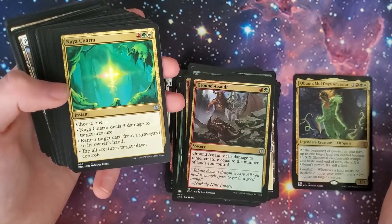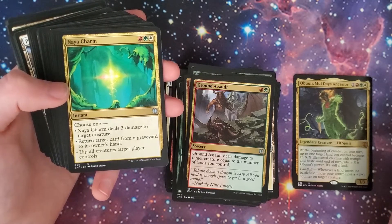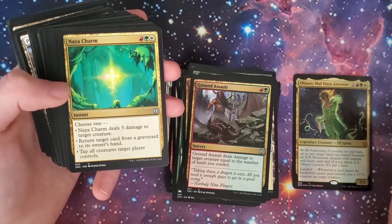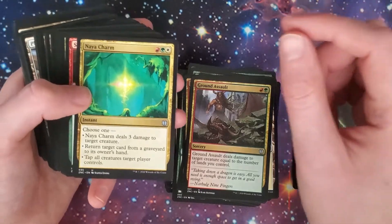You got the Naya Charm — red, green, white instant. Choose one: it deals three damage to target creature; return target card from a graveyard to its owner's hand; or tap all creatures target player controls.